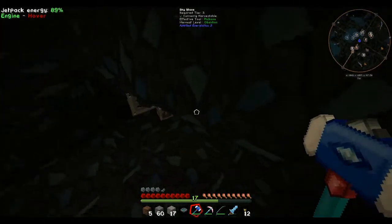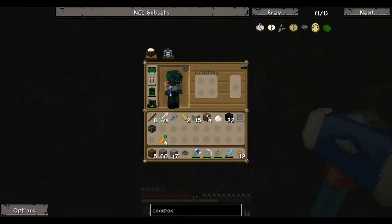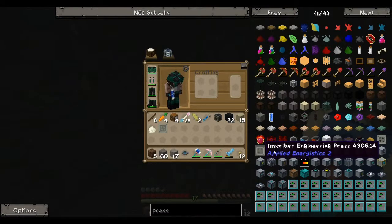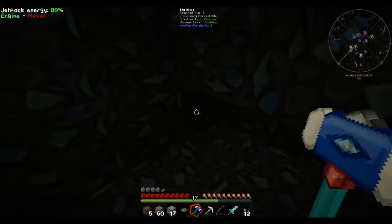Actually, there it is right there - we've broken the chest and we have an inscriber calculation press, which is what we're after. We actually need three more, but not that particular type. There's the calculation press we just found - we also need the engineering press, the logic press, and the silicon press. We only find them in the center of meteorites.